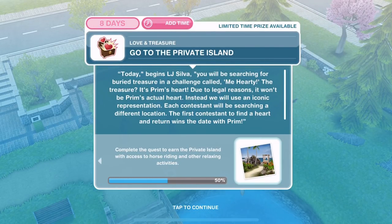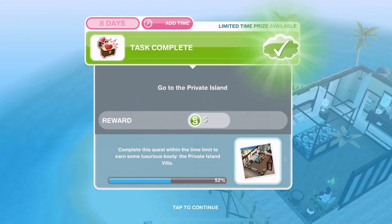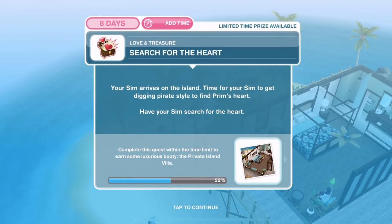Today, begins LJ Silver, you will be searching for buried treasure in a challenge called Me Hearty. The treasure? It's Prim's heart. Due to legal reasons, it won't be Prim's actual heart — instead we will use an iconic representation. Each contestant will be searching a different location. The first contestant to find a heart and return wins the date with Prim. Let's head back over to the island. We've whistled a sim over. Now we need to search for the heart.